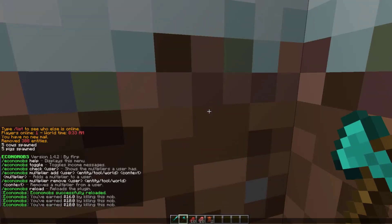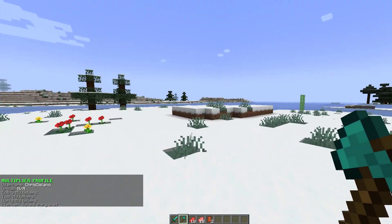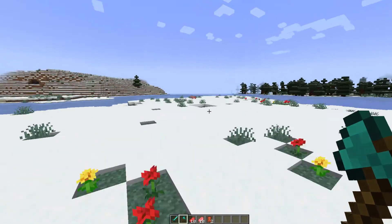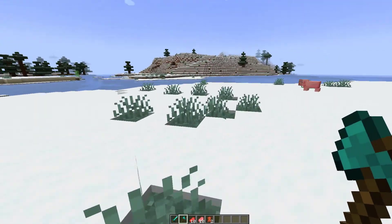There's another cool command called /economobs check followed by a username, and this will show you if a player has any multipliers on them for any particular reason. As you can see, there are three reasons you get multipliers and you can attach these to a particular group or individual using permissions. I haven't set that up so I just have a 1x by default.